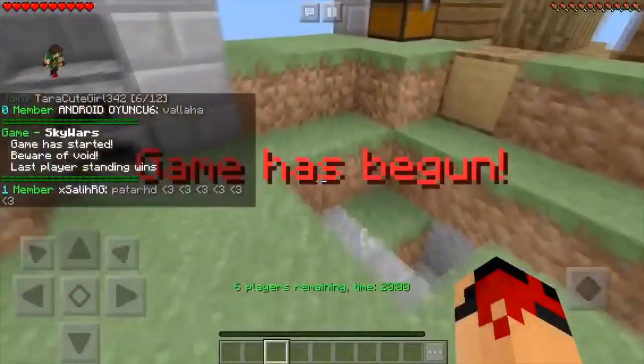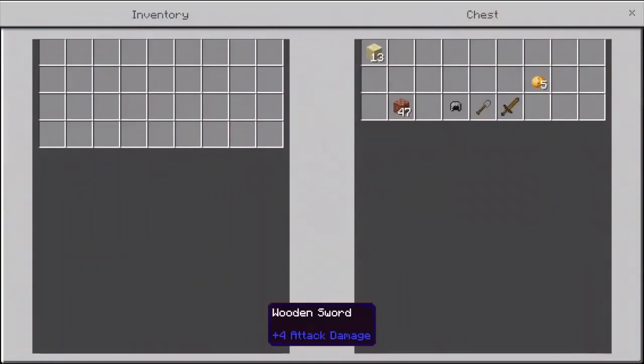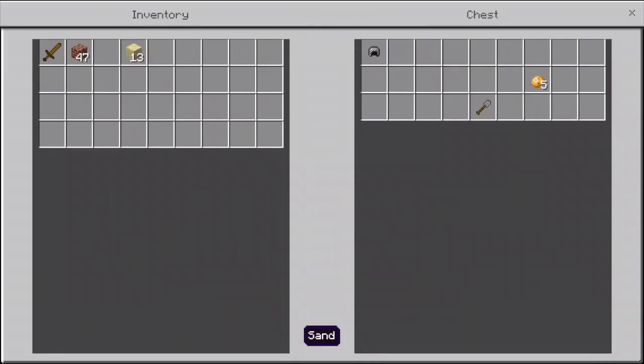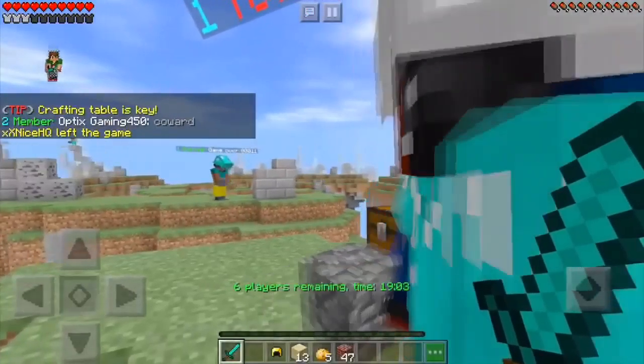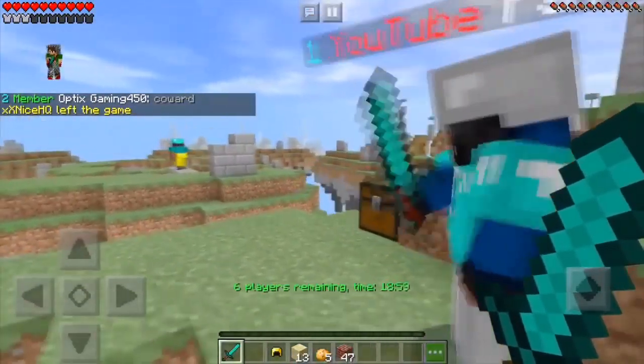Opening the chest — diamond sword right off the bat! I got dirt and a wooden sword to start, but then I found a diamond sword. I got a diamond chestplate and a chain piece too. I have two diamond swords so let me give you this chestplate.